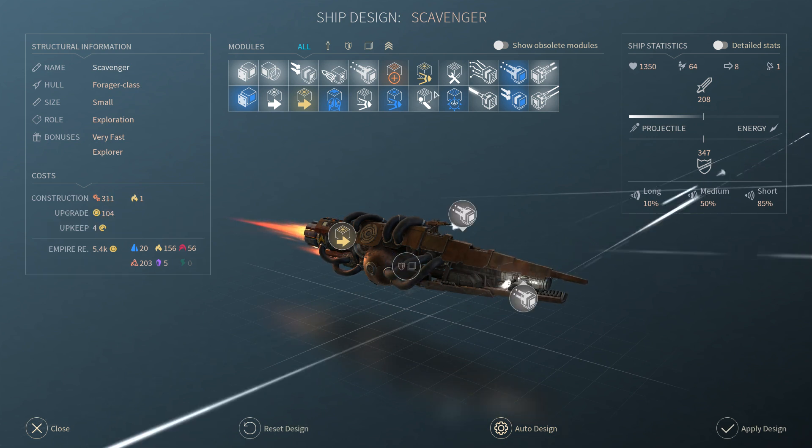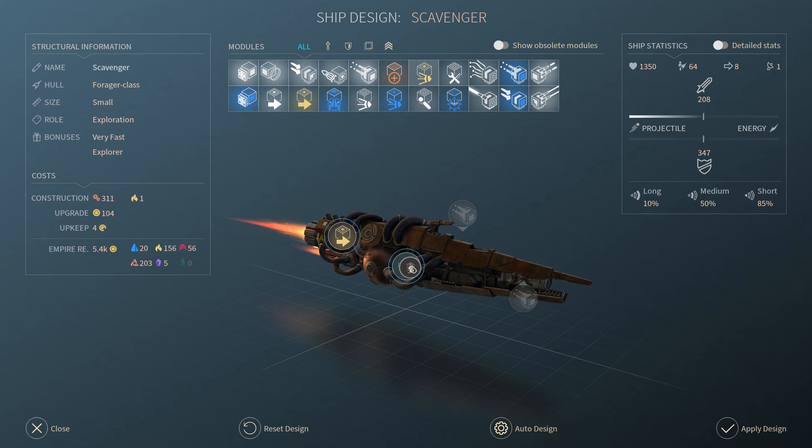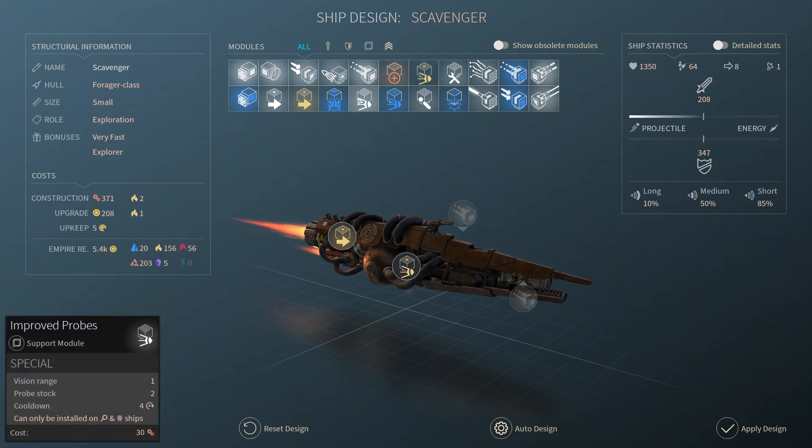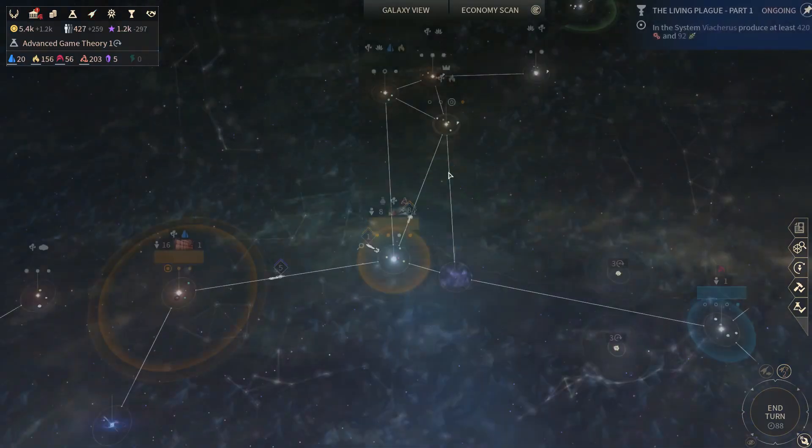Let's drop this and go for the Hyperion probe module instead. It carries an extra probe and replenishes faster, and they have better vision. Yeah, that's pretty alright.